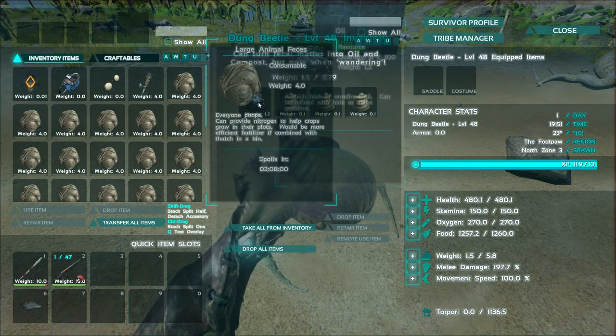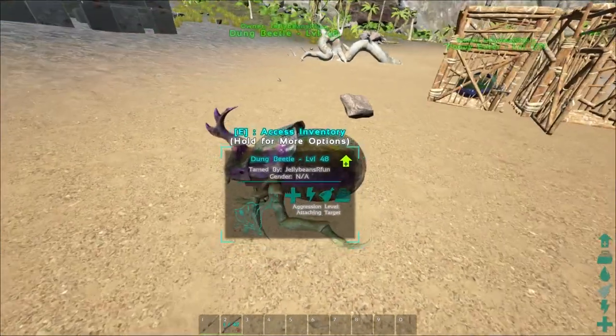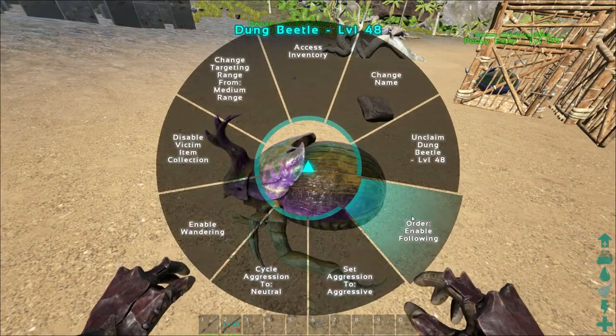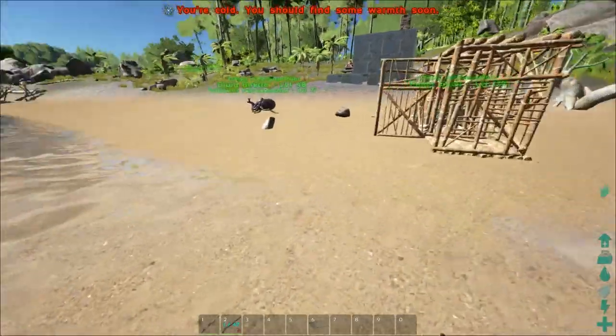We've already put a large poopy in here and now we have three fertilizer from that one and six oil, so it's very useful. To make the fertilizer out of the poop, you're going to have to have it on wander - that's the only way it'll make the fertilizer and the oil.